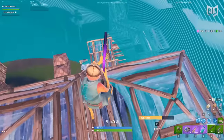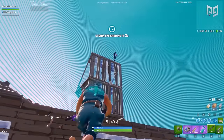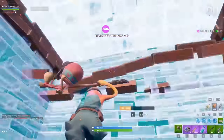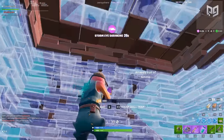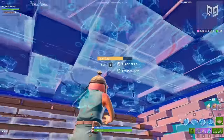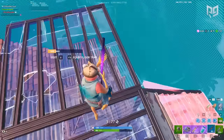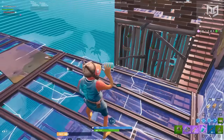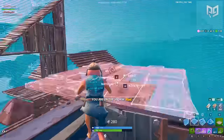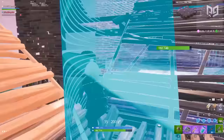Here's a scenario: you take height in second moving zone, but the build fight took you over 10 stories up. Someone impulses up to steal height. Did you connect yourself to multiple structures? If the answer is no, that's fall damage taking you out. Connecting yourself is crucial — impulses, explosives, and AR spam can all send you tumbling. Use those extra few mats.